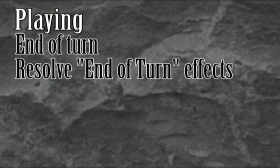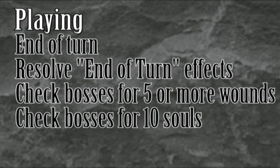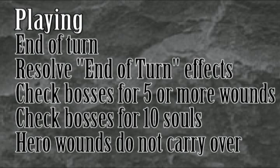Resolve all end of turn effects. Check to see if any boss has been eliminated — five wounds and that boss is out. Next, check to see if any of the surviving bosses have won — it takes ten souls to win. If there are no victors and at least two bosses survive, reactivate all the rooms that have been turned on their side and start a new round. Note that any heroes that were sent back to the beginning of the dungeon or back to town by an effect are fully healed, so there is no need to keep track of them between rounds.